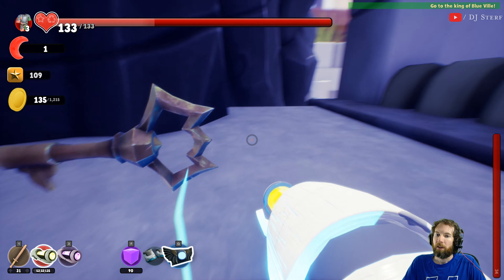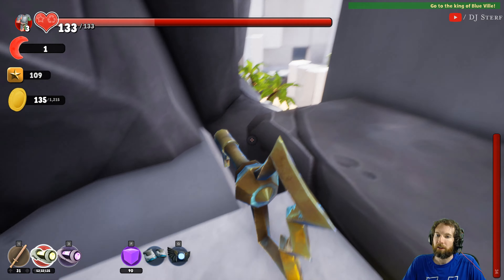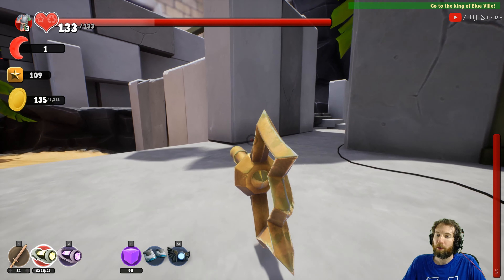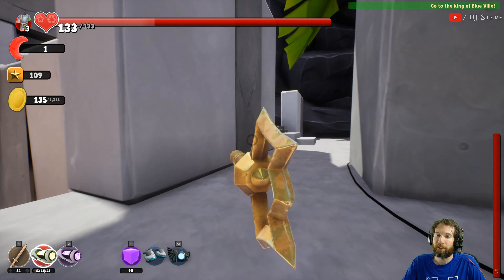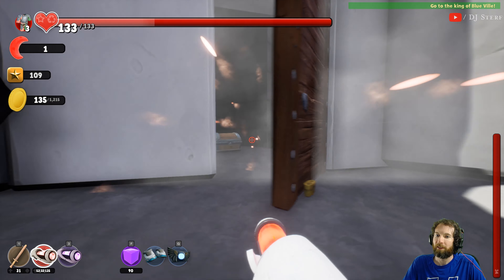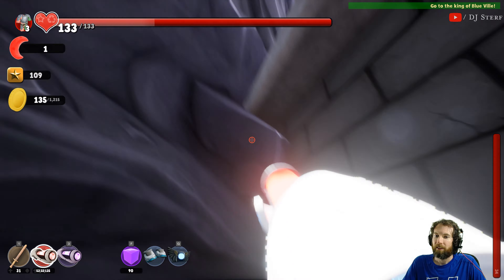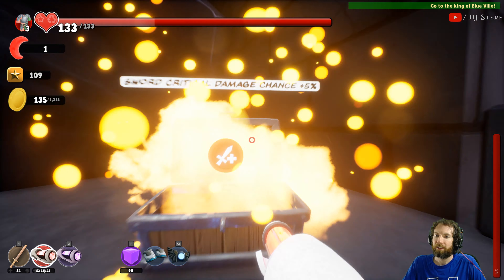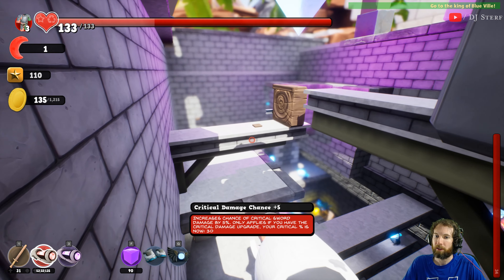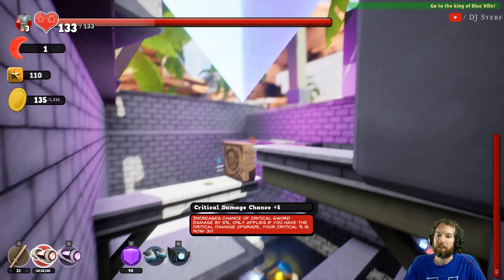We got a key! Yeah, it's gonna be the key to the first door. I hope I found everything in that room - that was about everything. It's just the treasure chest really - start critical damage plus five. All right, we're gonna have thirty. Let's get back to this area.